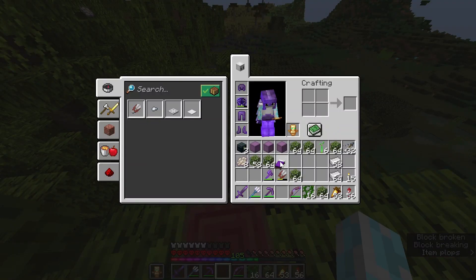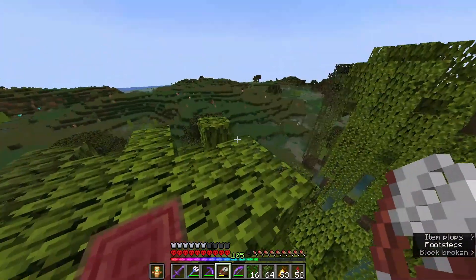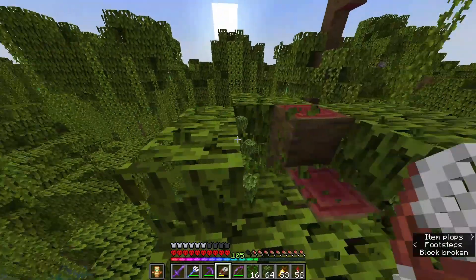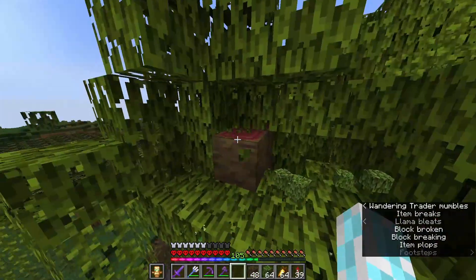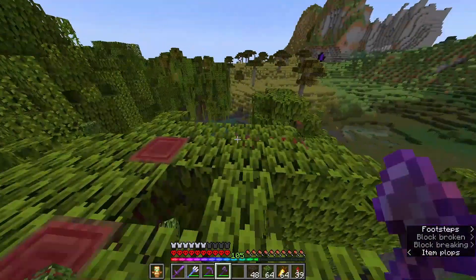The way I'm collecting leaves is to bring two stacks of iron, craft shears — luckily leaves instamine even without efficiency — and just do this until shears break, and then craft new. And of course, grab a bit more resources. May always need them later.